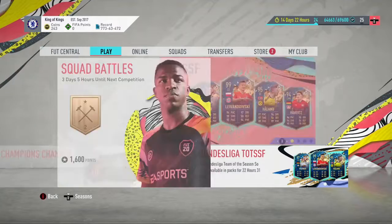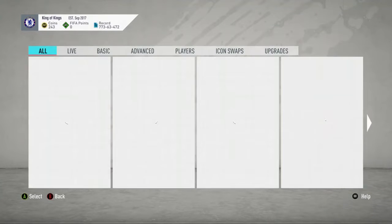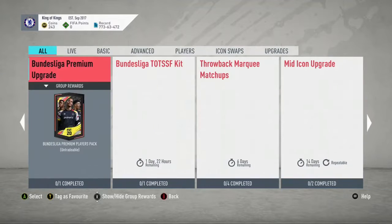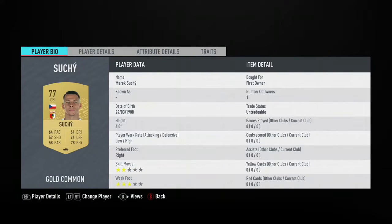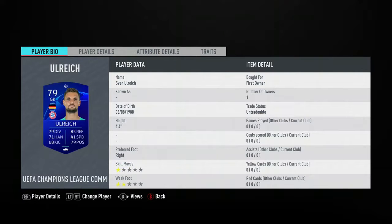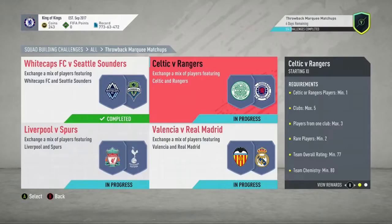Alright lads, this is WingLadsGaming here. Today EA released Marquee Matchups and I'm going to show you how to complete them for the cheapest way possible - it's for a mega pack. We're going to submit three squads here. I don't actually have enough coins to pay for the remainder of the fourth squad, so we'll show you the three packs and the squads, and after we open the packs we'll buy the players off-camera and then show you what I actually bought.